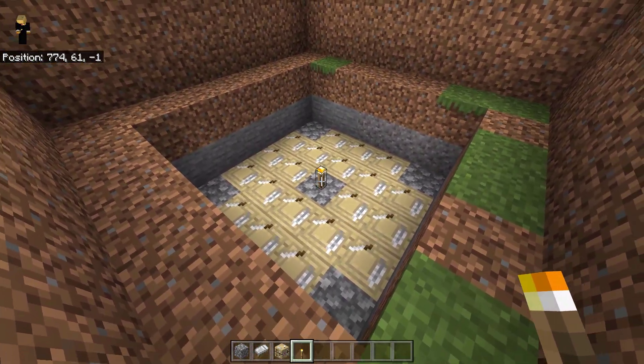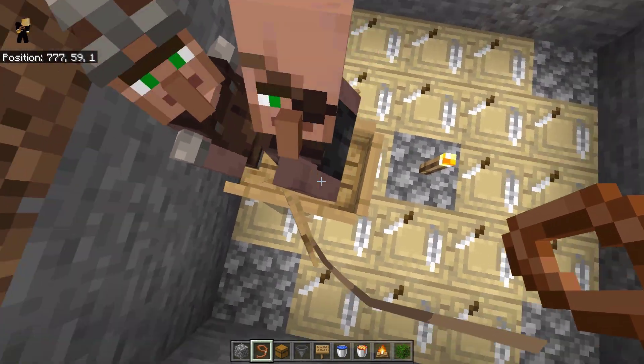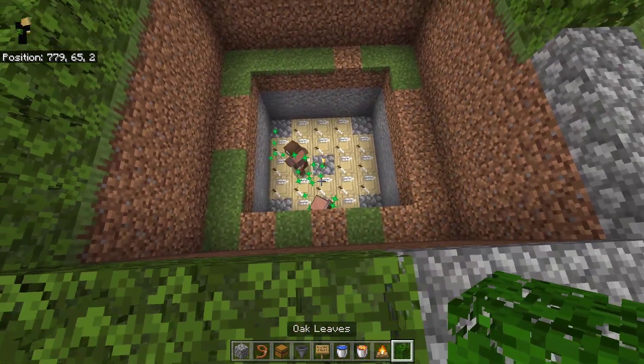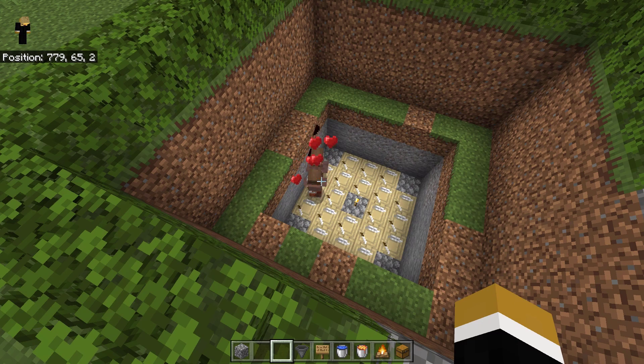Fill in this gap so you don't have any cats spawning down here, then fill in the corners with blocks. Up here, fill it in with workstations — I highly recommend using fletching tables. After that, put a torch in the middle.